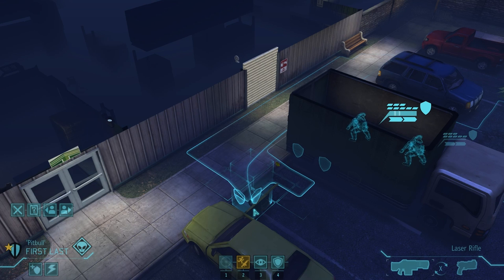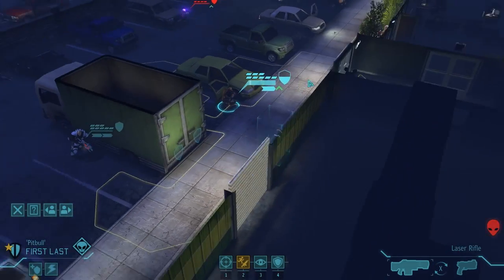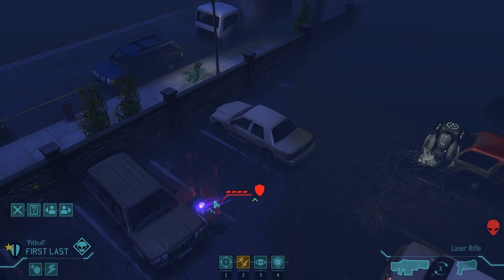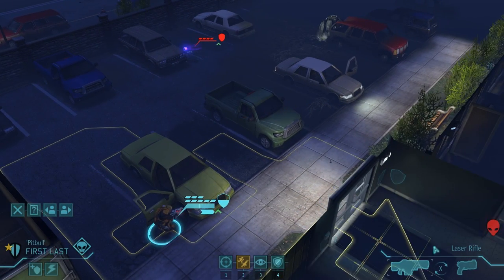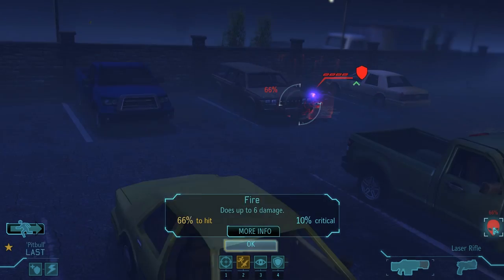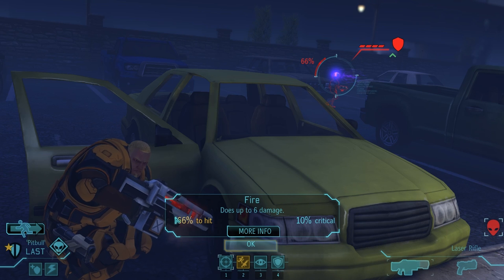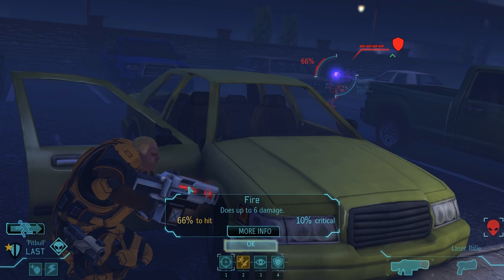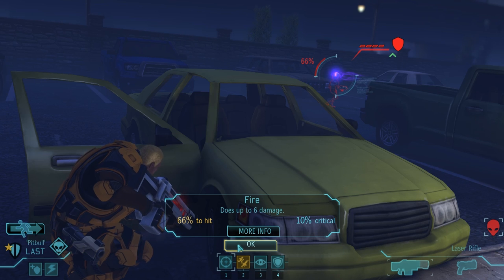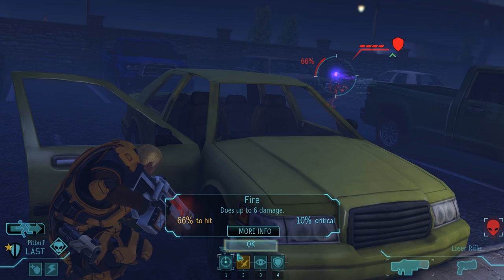My assault has Run and Gun, and I should probably be using that now. He spots the enemy — there he is, doing that mind-meldy thing. They can either boost their own guys or do stuff to you. I'm going to take a shot at him. I can see it's a 66% chance to hit this guy, with 10% critical chance and six damage. I have laser rifles now — something I had to research. In the base we have laboratories with scientists and engineers who researched this technology.